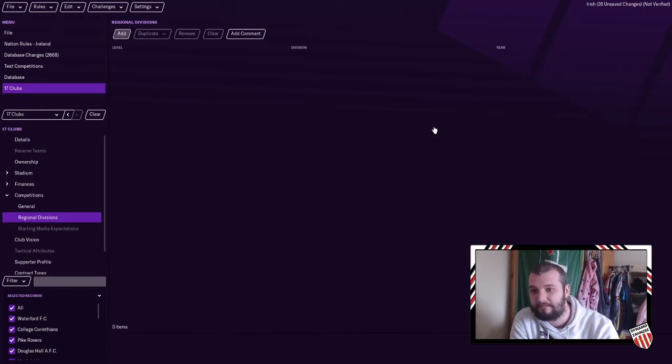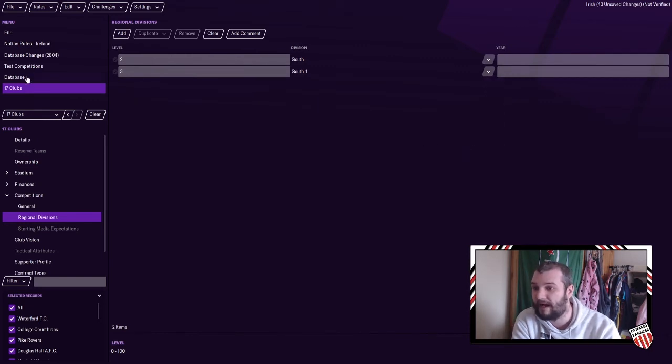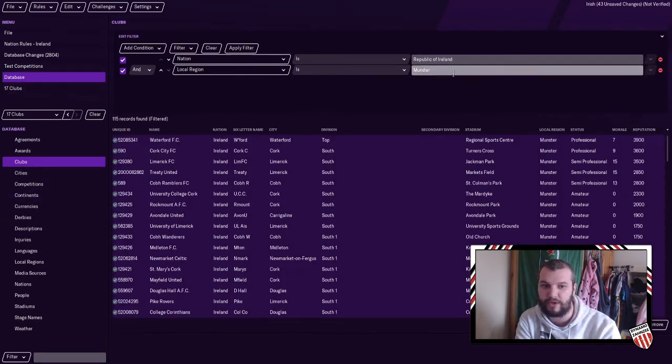If you highlight all clubs individually they'll show different settings, so if you highlight them all it shows nothing. How you get rid of that: click Add, when the popup appears click Clear — that just clears everything. Now all 17 selected clubs have been cleared. We're going to put in two because we have two regional divisions. The levels allow you to define that when a club gets relegated, where do you want it relegated based on a regional characteristic.